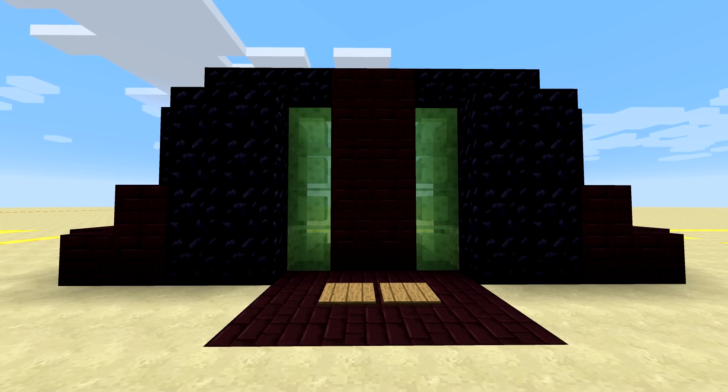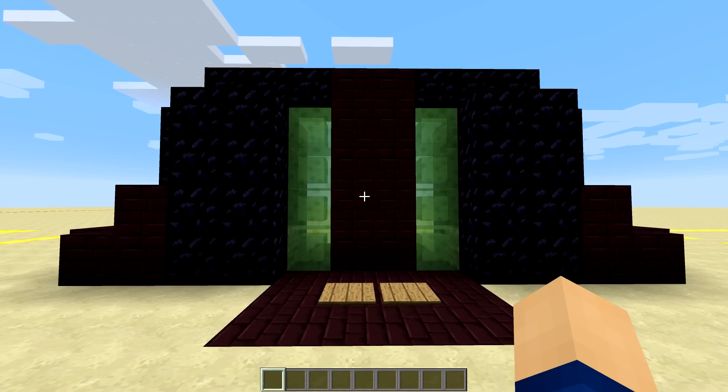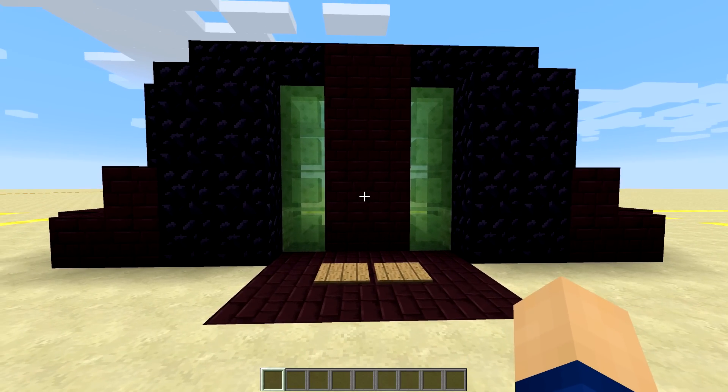Hey everyone, it's Nick. Today I want to show you a slime block door which is 4x4. The only disadvantage with this is that we're using slime blocks and they're sticking to everything that's in their range, except for non-movable blocks, and that's why there's some ugly obsidian around here.